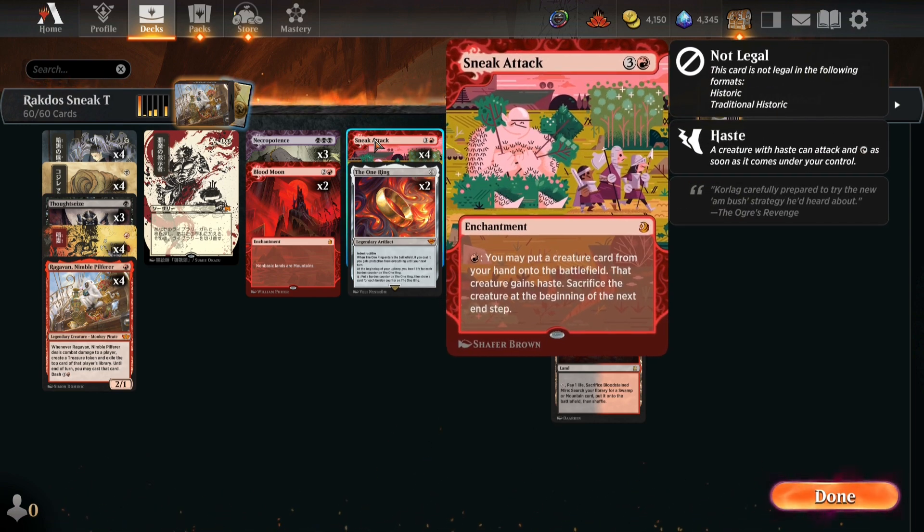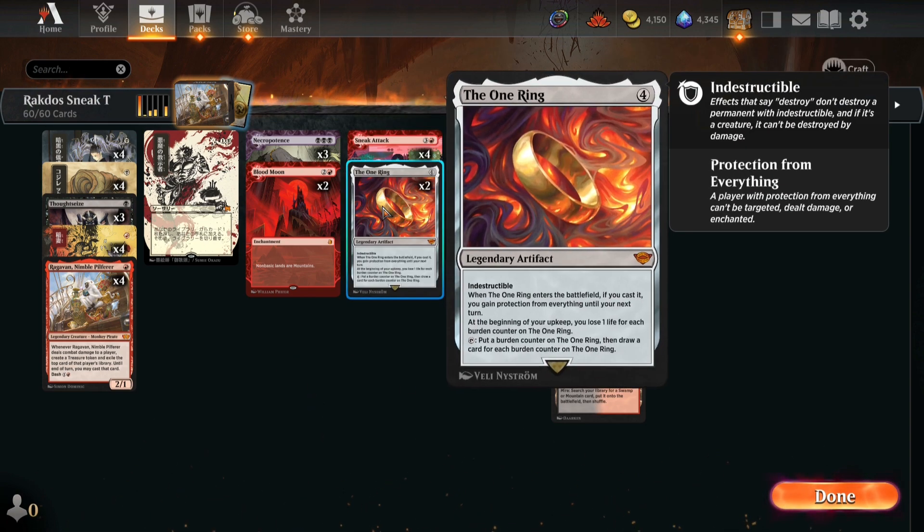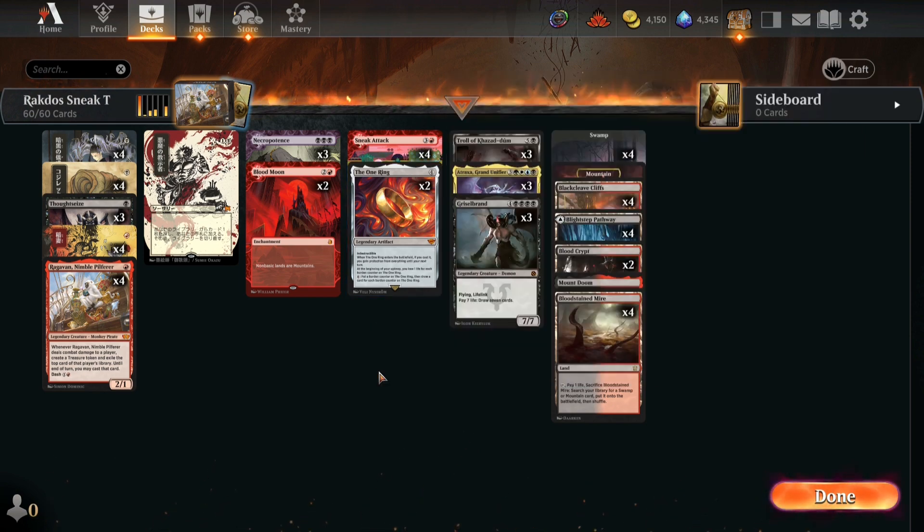Don't forget: once Sneak Attack is on the battlefield, it's an activated ability, so there's not much people can do to get rid of it — enchantments are hard to remove. To supplement this, we're playing Necropotence and The One Ring for card draw, to hopefully find the pieces of the combo. This is an A+B combo — we have to find Sneak Attack and our creatures.